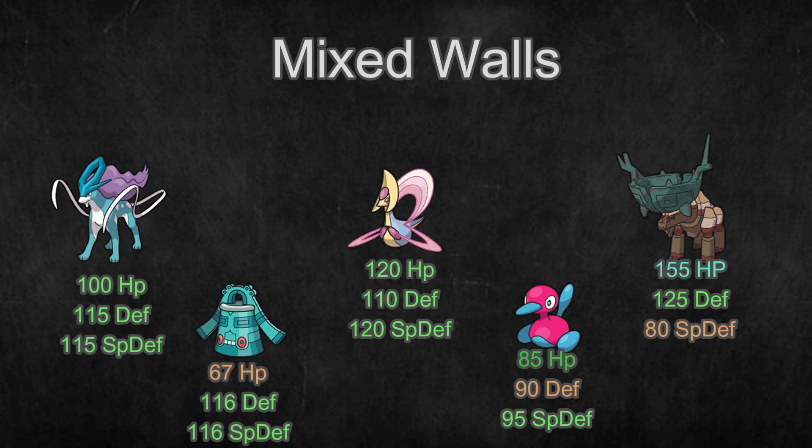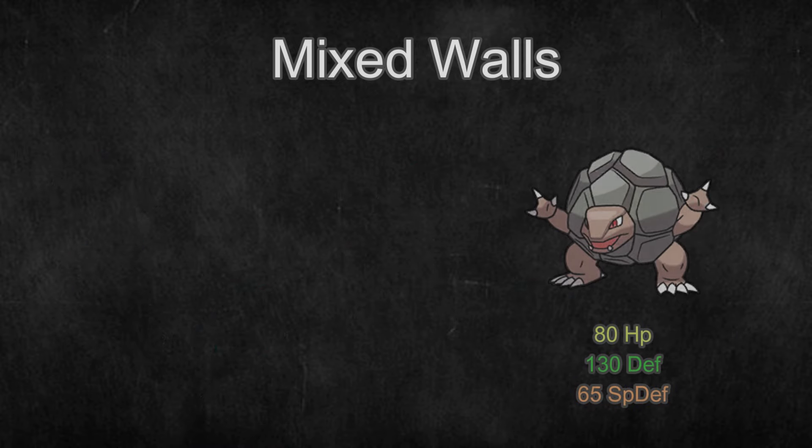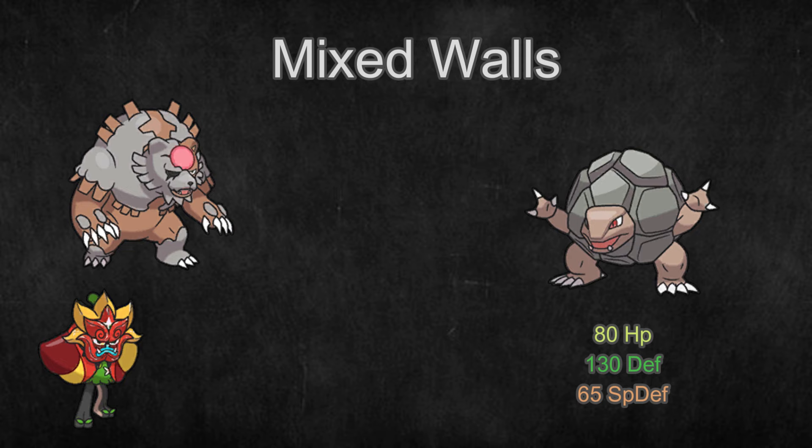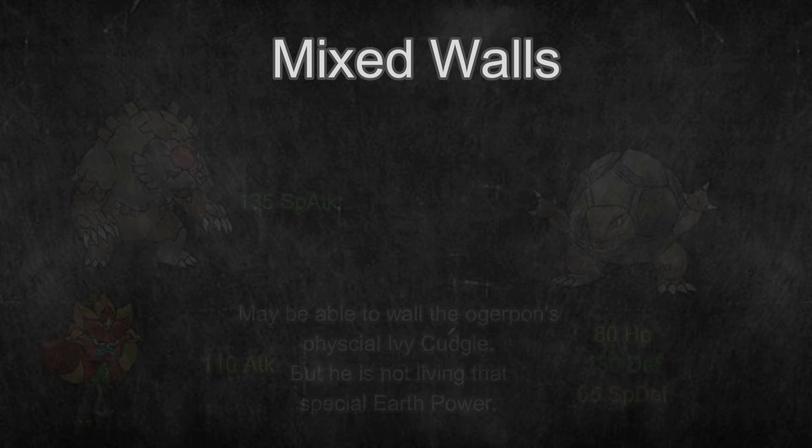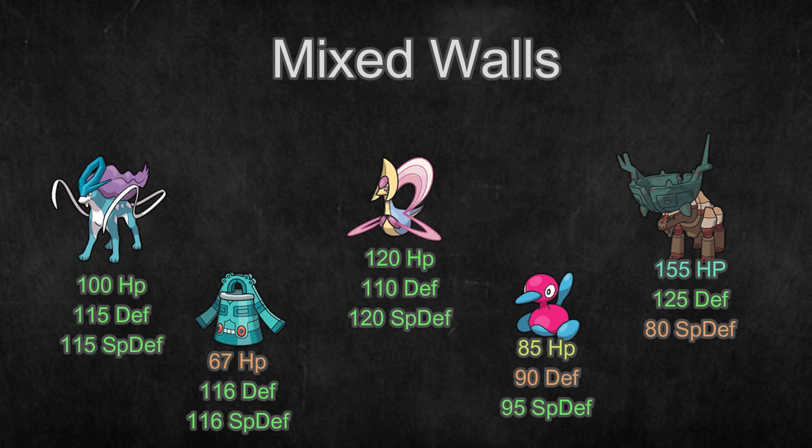Mixed Walls. These Pokemon are generally bulky and able to take both physical and special hits. You may notice there are much more of these Pokemon than either specifically physical or special walls. In VGC, having only one high defensive stat is not great if you want to be bulky, since the opponent has two Pokemon on the field, and the chances that you can wall two potential attackers with only one high defensive stat is pretty low. Pokemon that have good to high HP, Defense, and Special Defense are much more valuable and are often just referred to as tanky Pokemon.